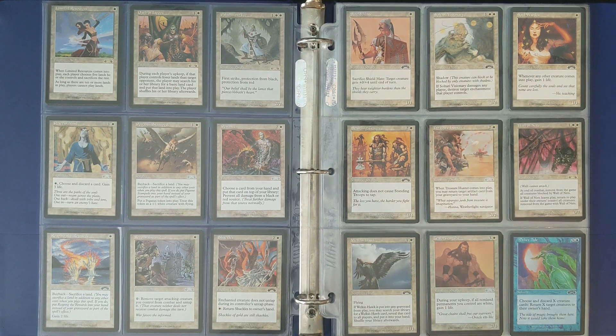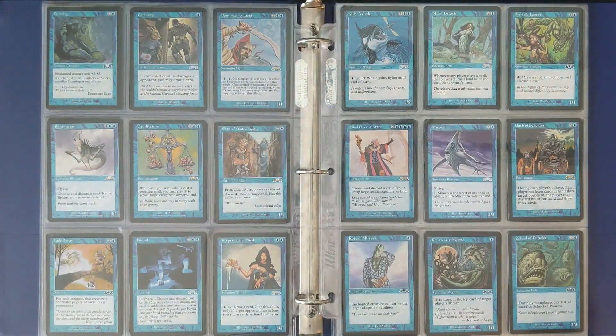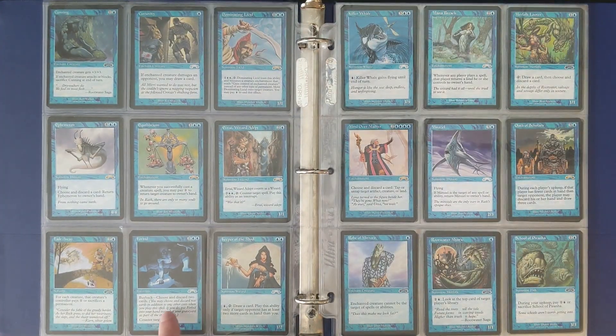Soul Warden — this was such a great card in Booster Draft at the time. I remember drawing that in several different Booster Draft tournaments in the Exodus timeframe. Forbid is a Counterspell with a buyback of discard 2 cards. It became a really good card in Counter Phoenix — I'll put that video right up there — where you could discard your Phoenixes and then bring them back from your graveyard.